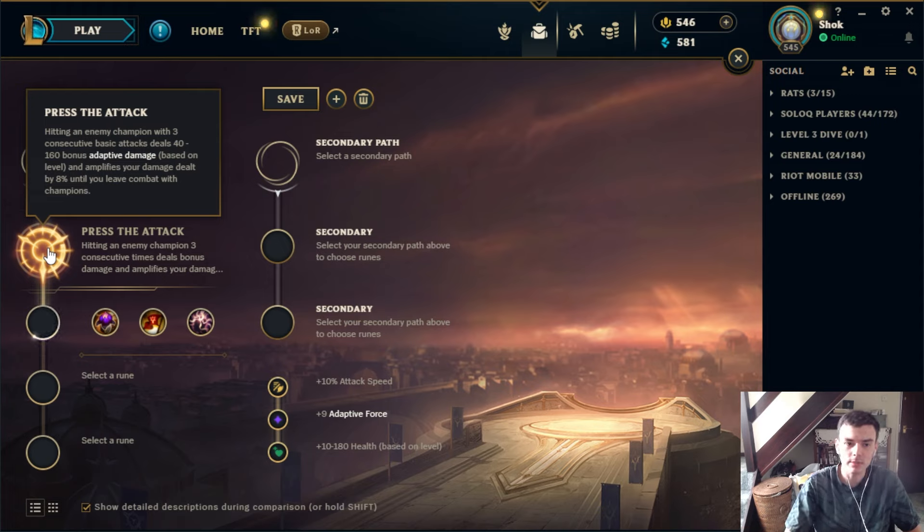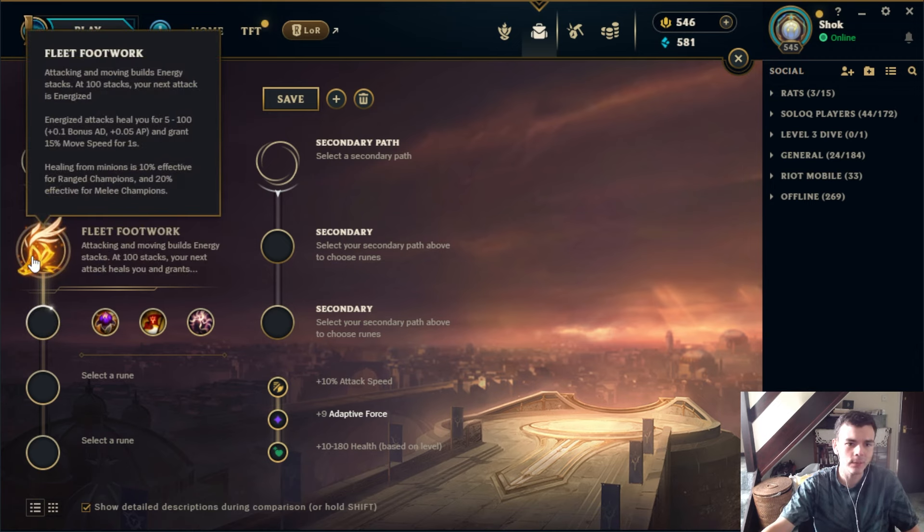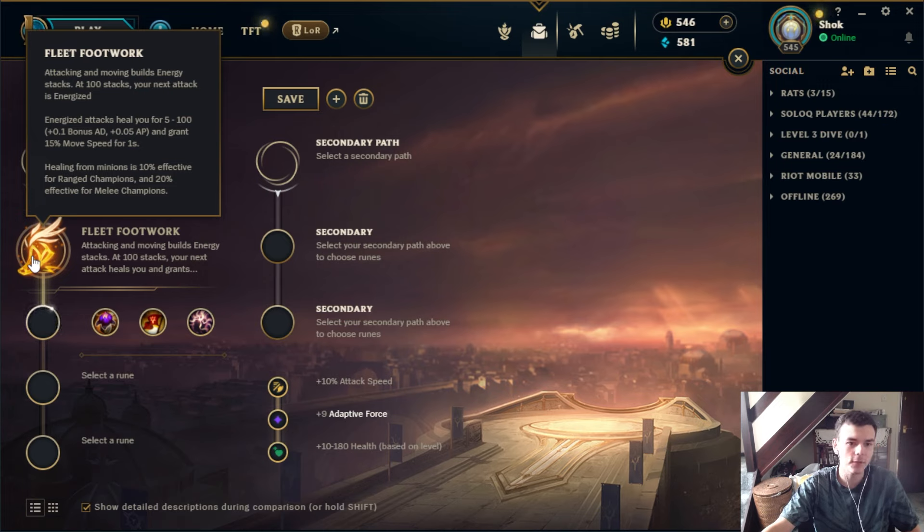An example would be something like Azir where your three options are Fleet, Conqueror, and PTA a lot of the time. If you don't need Fleet for your matchup and Conqueror is maybe too greedy, then you might want PTA for some early pressure while still giving you reasonable scaling. So generally it's going to be for champs that have a very easy time proccing it, normally with double hits, or just don't really synergize well with another rune.